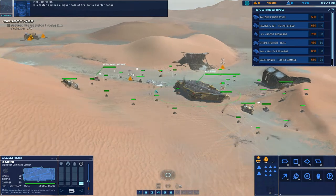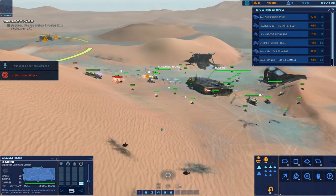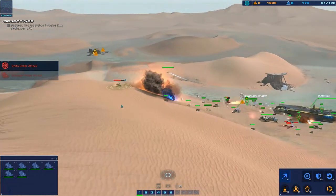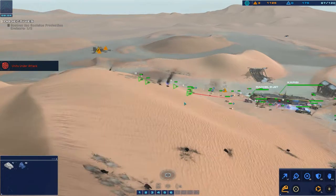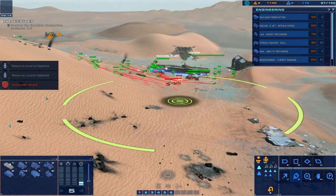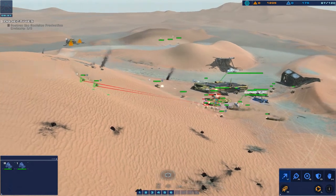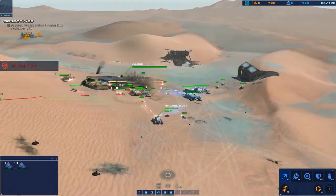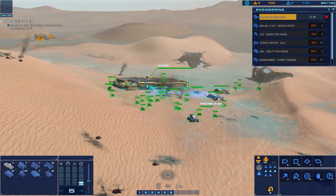It is faster with a higher rate of fire but a shorter range. Support crews are under attack - immediate fire support on that position for light attack vehicles. We've got a salvager under fire. Alert, light attack vehicle destroyed, strike craft destroyed. We have more incoming - we're advancing. I think we should research rail gun fabrication, we need some heavier guns for this. Now we don't have any resources here so let's move out.